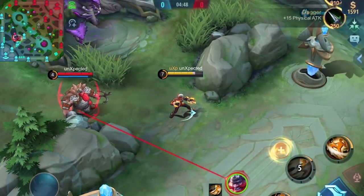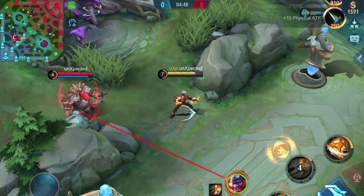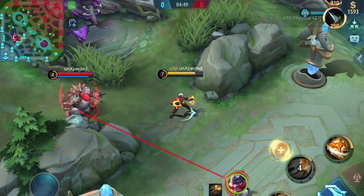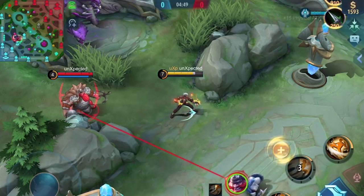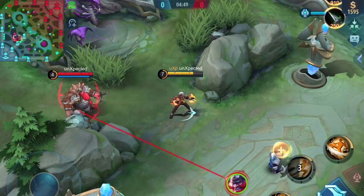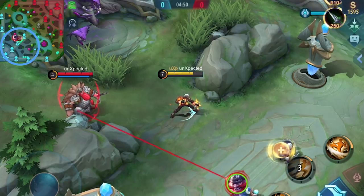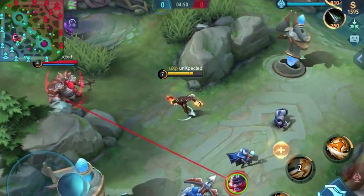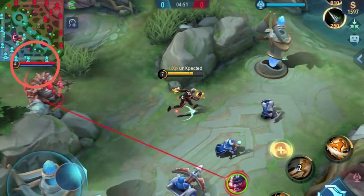All I did was change the side I play on. Before I was on the red side. Now I'm on the blue side. Wait, what? Are we not always on the same side? In the mini-map we are always blue. Our score is always blue. The enemy's HP bars are always red.